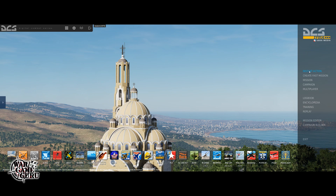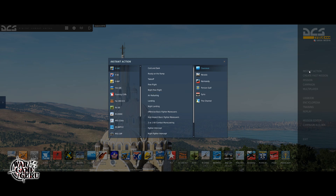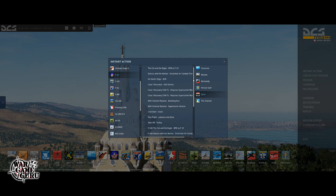Let's go to instant action. I'll pick the F-14 — can never go wrong with the F-14. Let's jump into Syria and do a free flight between Lebanon and Syria to take a look and see what these clouds look like in the Tomcat.